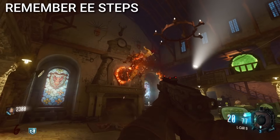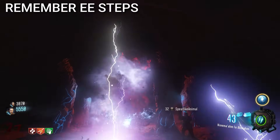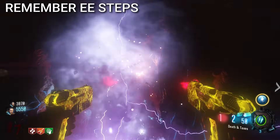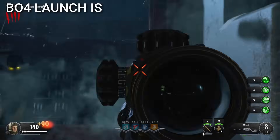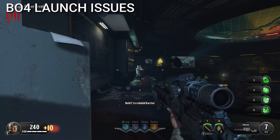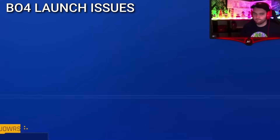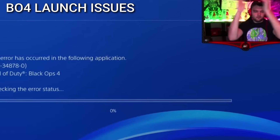Most OG Zombies players remember at least one map's easter egg steps by heart — maybe it was their favorite map — and they could do it with their eyes closed. OG BO4 Zombies players remember that the launch brought some of the worst stability issues players had ever seen. The game crashed many times during world's first easter egg hunts, and it left a bad taste in some players' mouths.